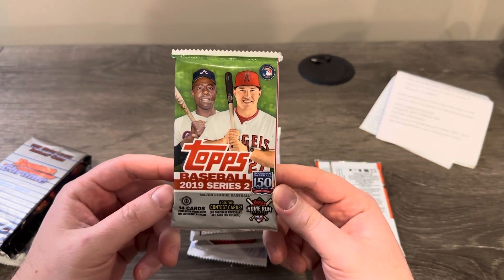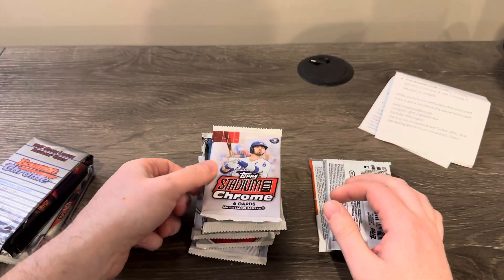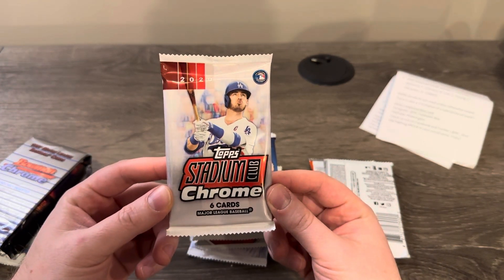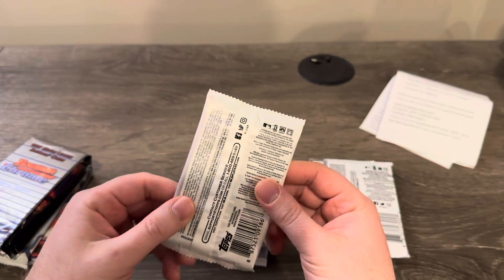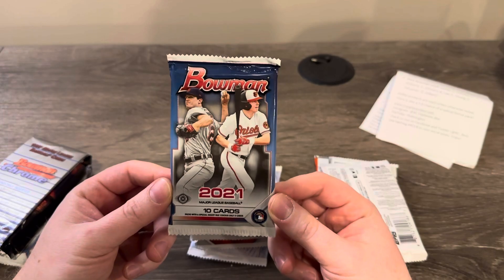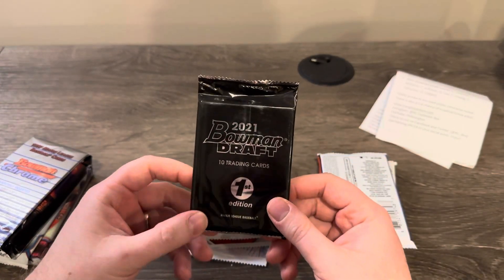We have a 2020 Stadium Club Chrome from a blaster box. We have a 2021 Bowman hobby pack and a 2021 Bowman Draft first edition.